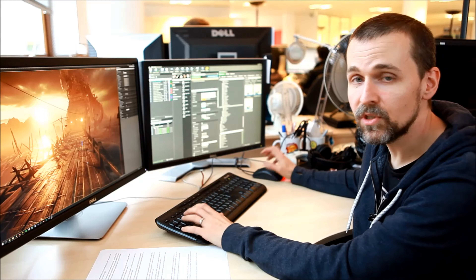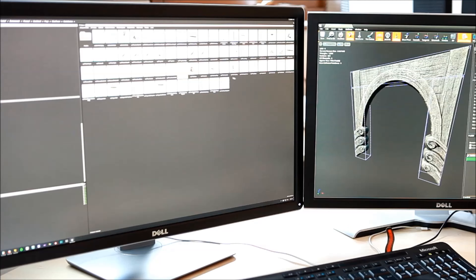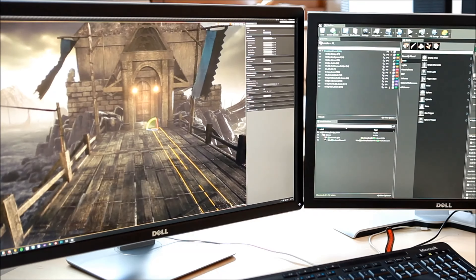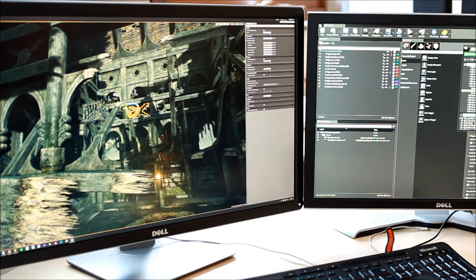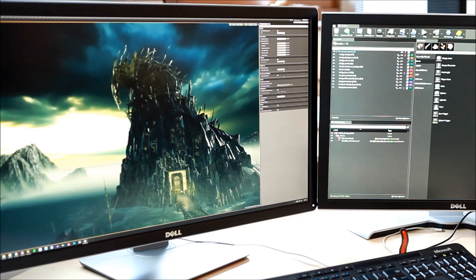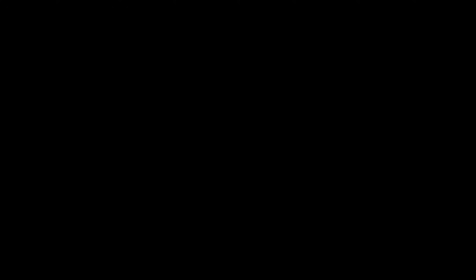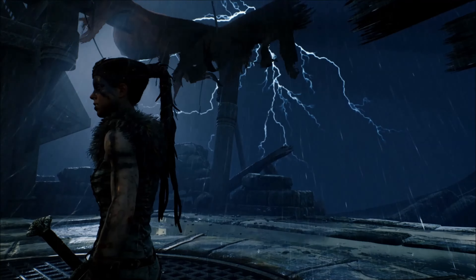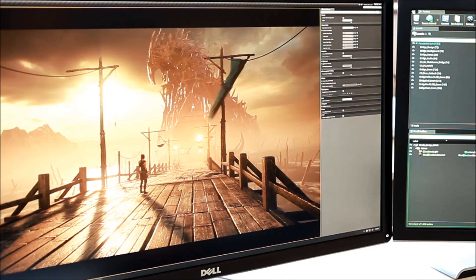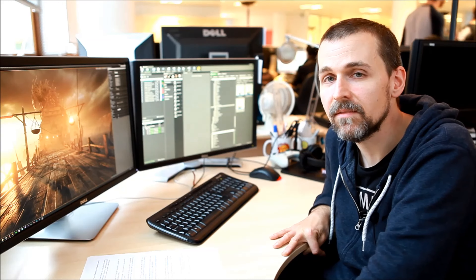The majority of this level is made out of individual kit parts, which allows me to iterate and change and set dress with speed. There are some areas which are bespoke, like the Helheim Tower over here in the background. Using real-world reference, we set up the lighting and atmospherics. These can be dynamically changed in gameplay to portray Senua's mood, and then we heightened the effects of these to give the final look.